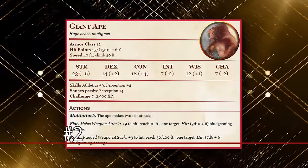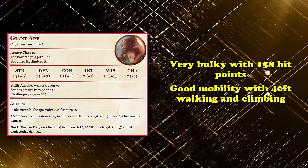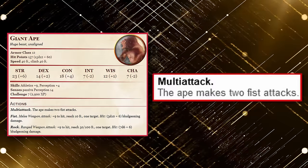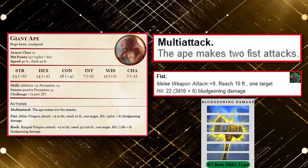At number 2 on this list, we have the Giant Ape. This Huge beast is a CR 7 creature with a good amount of bulk at 151 hit points, very good mobility at 40 feet of walking and climbing speed, and hard-hitting options for combat situations. With its multi-attack option, you can make 2 fist attacks that deal an average of around 22 bludgeoning damage each, both with a reach of 10 feet, which makes it easier to attack creatures that might be trying to get away.